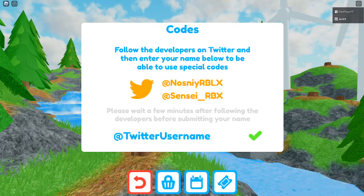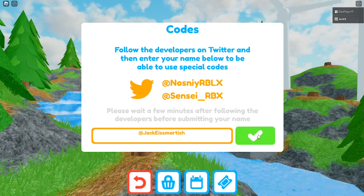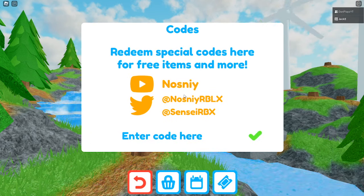First, you're going to want to follow the two accounts that are shown right there. Then, after a few minutes of following, you can find your Twitter user and then enter the code.